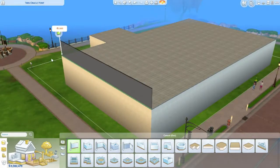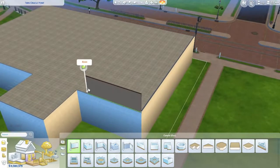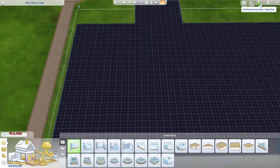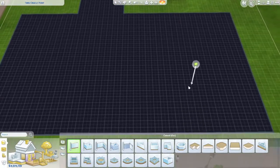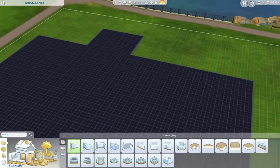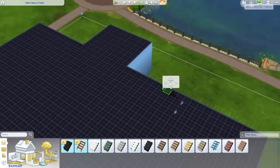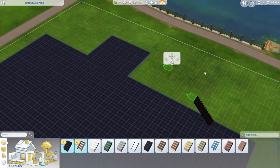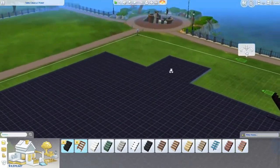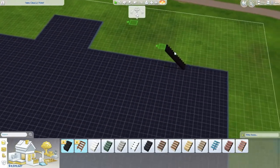I wasn't kidding when I said three-story house — because we're rich, we can afford it. We're the Esquires, we have the money. We're not going to go above three because three is already going to be a challenge. There's a strategy to this — I wanted to build the steps first because now we can build around them rather than try to fit them in somewhere.